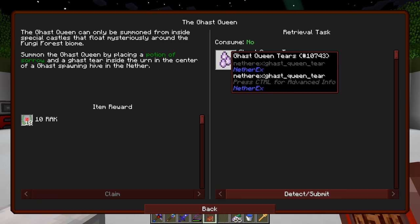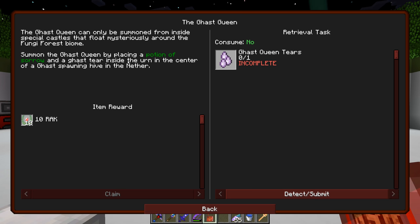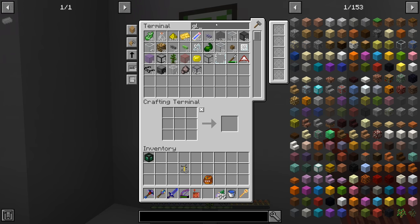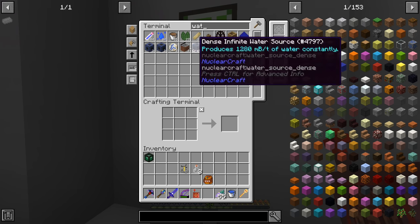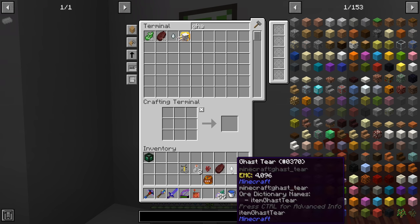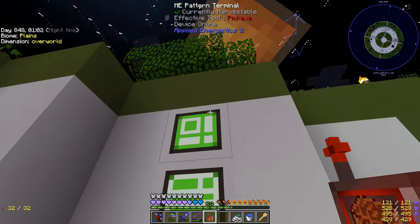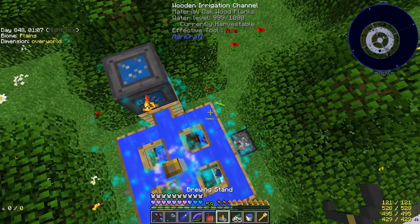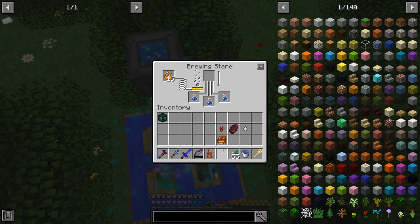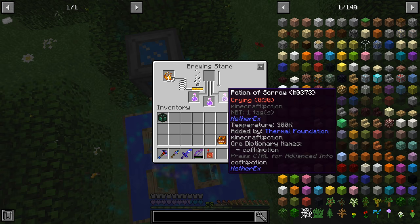The Ghast Queen is from Nether X. Apparently there are floating ghast statues around in the nether, and you're supposed to put a potion of sorrow and a ghast tear inside the urn to spawn this boss. I don't know what it drops, but it interests me. So we need a brewing stand, glass bottles, nether warts, ghast meat, and some blaze powder. Let's get some brewing going — place that down, add blaze powder, make the potions. Awesome, so now we have three potions of sorrow plus our ghast tear.